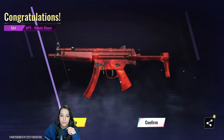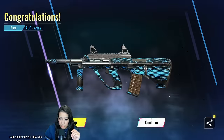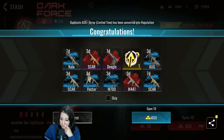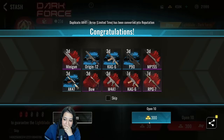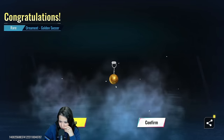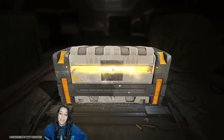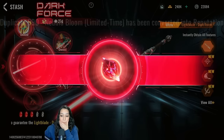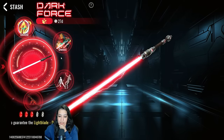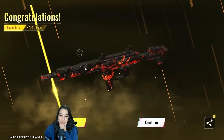Another blue pull — no problem. I'm not sure if this camo looks good or bad, it's a bit weird to me. Here we go — yes! Another core! I don't think you can pull the skin directly; I think you automatically get a core and it rolls the chances. And... no bro, the one thing I didn't want was that skin.